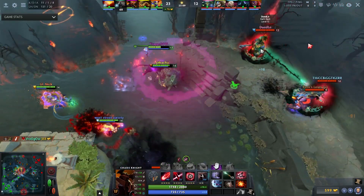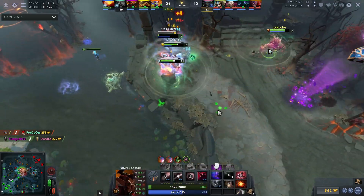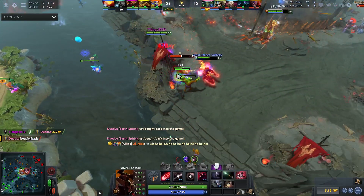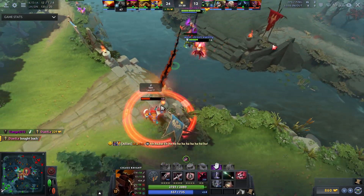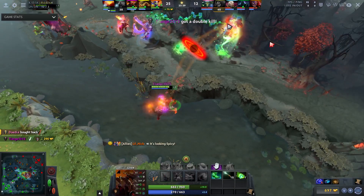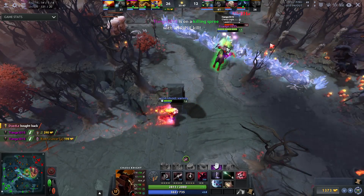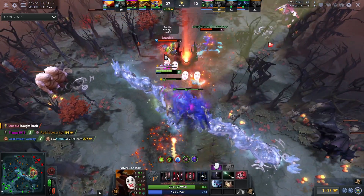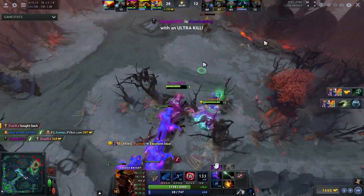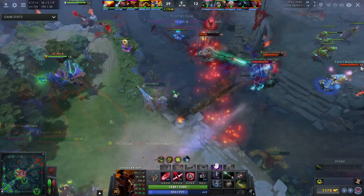Arteezy has the Aegis now and takes a fight. He doesn't do anything crazy - just a good Manta dodge to keep himself alive, purging off spells, using Reality Rift to close the gap. He uses the Aegis to bait out spells and picks up a kill on the Slark. This shows one of the main benefits of Chaos Knight - you're super good at catching. If people try to disengage you have some of the best catch in the game, and he picks up the rampage.